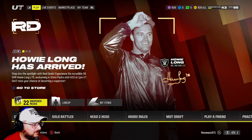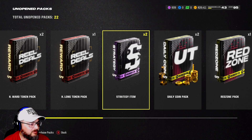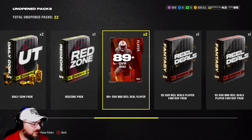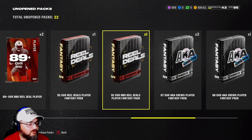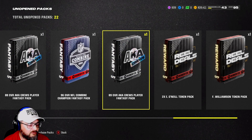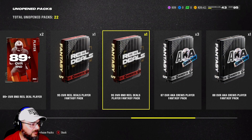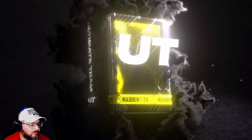We got a ton of stuff in here we need to get to. We're getting a lot of these tokens earned, as everybody is. We got two strategy, two coin, a red zone. We kept our 89 plus on my other team that I don't record videos on — I actually pulled a 95 out of there. Here's the 95 built through the set, and the B&D for doing the objectives. We got a bunch of these AKA players I've been working on. And we have a 96 overall NFL combine champion fantasy pack.